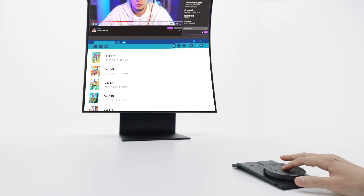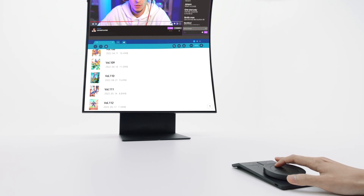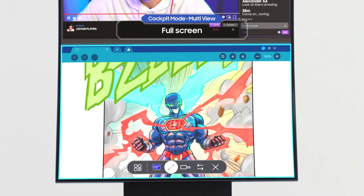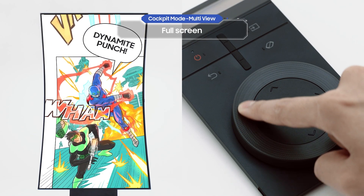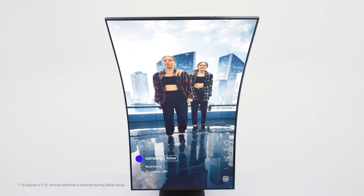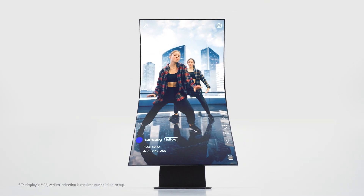Now it's time to see how to use full screen mode in Cockpit Mode. What happens when you click on a screen and select full screen on the menu? Now you can read webcomics and watch fan cam videos in Cockpit Mode! It's a whole new experience, right?